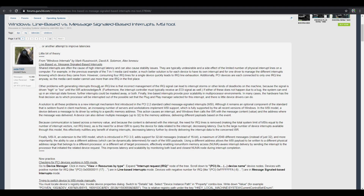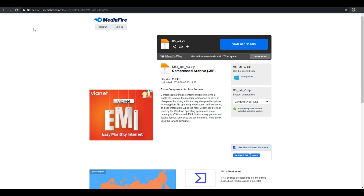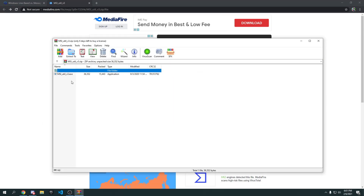Now go to the link in the description and scroll down until you see MSI Utility v3. Click on it and then press Download. Once it downloads, click on the file. To open it you'll need WinRAR installed — if you don't have it, search it up and download it.